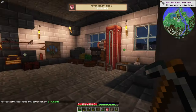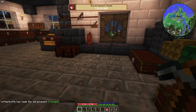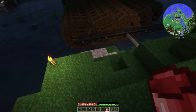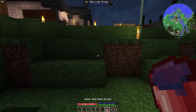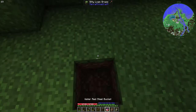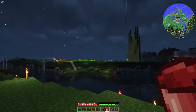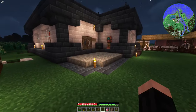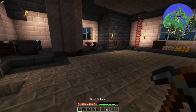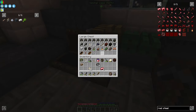Okay, we have red steel buckets now! What can we do with a red steel bucket? Quite an important question. We can finally move water sources — yes! And the blue steel one is used for moving lava sources, so we need to make that too.